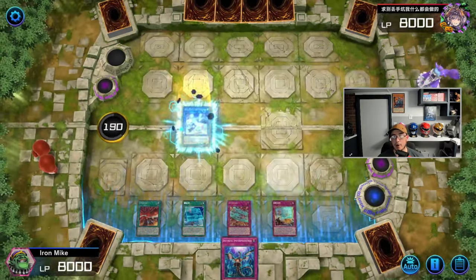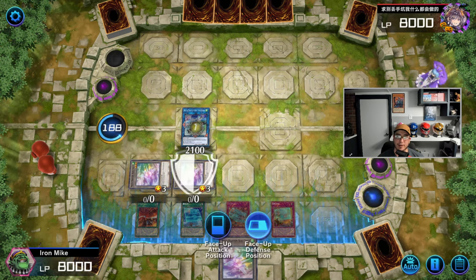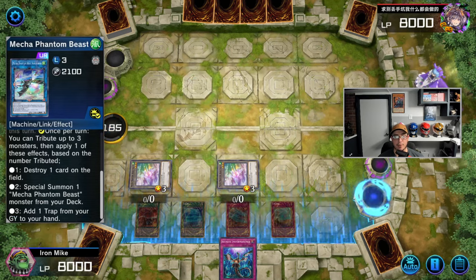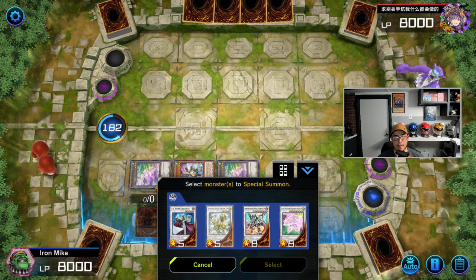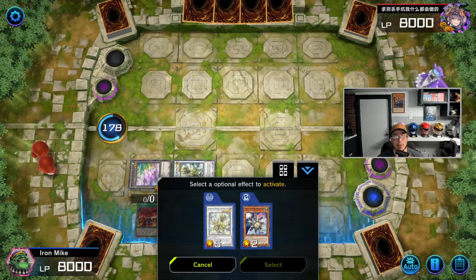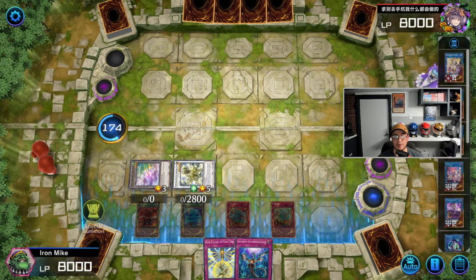Because they're all machines — if you're not playing Auroradon in an all-machine deck, I don't know. We're going to take advantage of one slot though. We could have Imperm but unfortunately we're going to have to give up the Imperm. We'll activate this and keep our link monster. Actually, I wanted to keep the link monster — that was my bad.